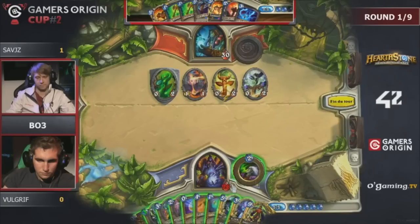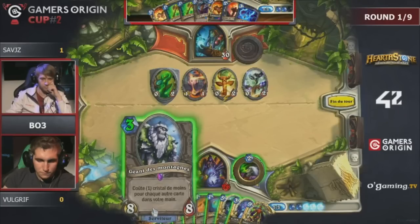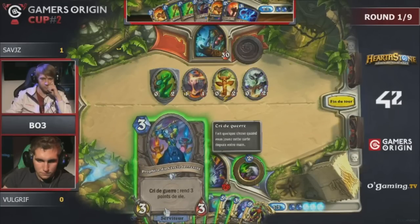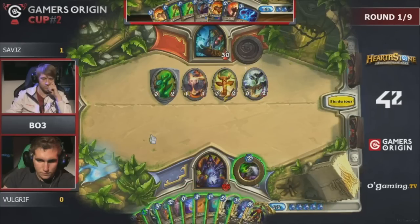How many cards does he have? Ten cards — okay, so it doesn't seem like it's a Giant hand. Savitz has everything he needs in this matchup — he had the Earthshock and now has a lot of totems plus Flametongue Totem, which is pretty great.